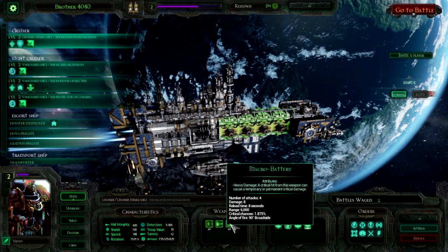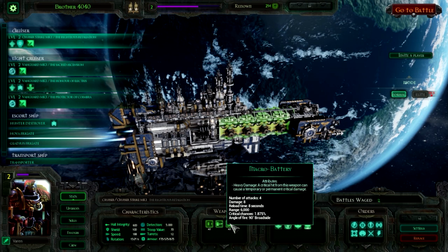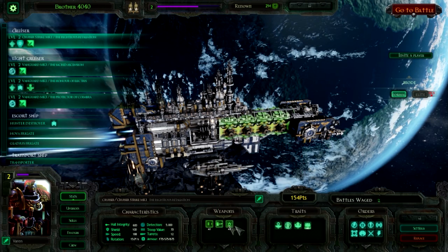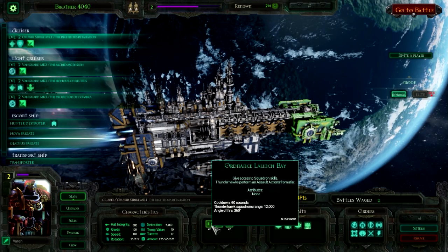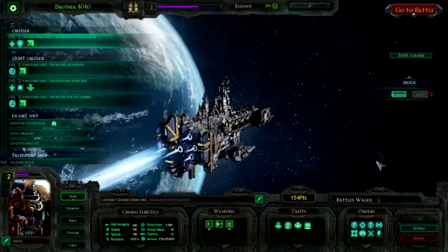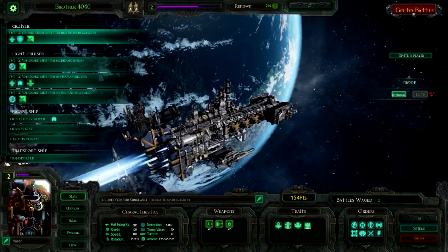The bombardment cannon does 45 damage with a 15-second reload, so it's like having a lot of lances on the front of your ship with a 270-degree arc to the front. Going broadside and continuing to use your standard macro batteries — 8 attacks, damage 8, 8-second reload, 6,000 metres — everything in the Space Marine fleet is about fighting at 6,000 metres or lower. Hit them hard, tank the hits, get into the middle of the enemy fleet, and use both sides of your broadside while bracing for impact to limit damage taken.